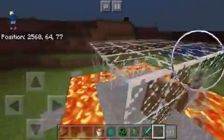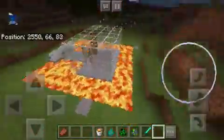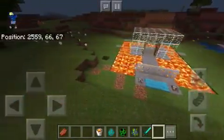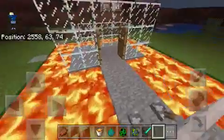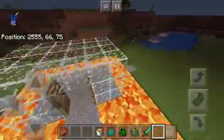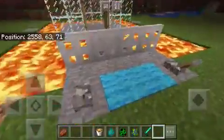First of all, this is something you probably already know, but you can surround your house with a lava moat. This will keep away most mobs that spawn in all dimensions, except for things like blazes, wither skeletons, and other fire-immune mobs. So keep that in mind.